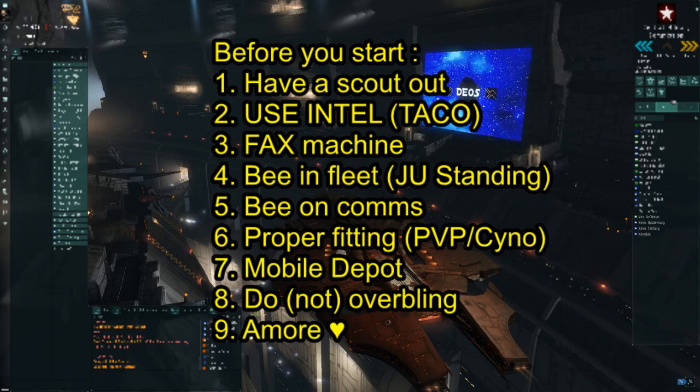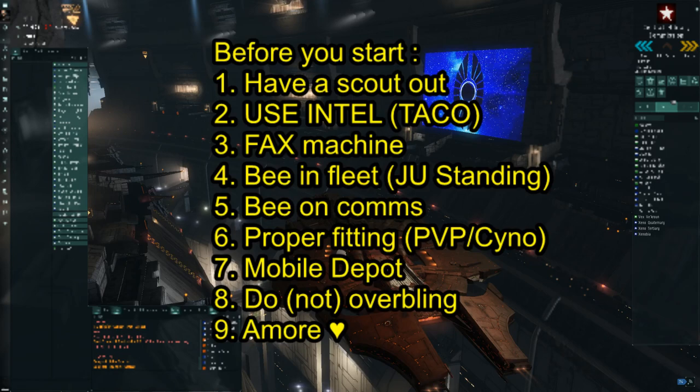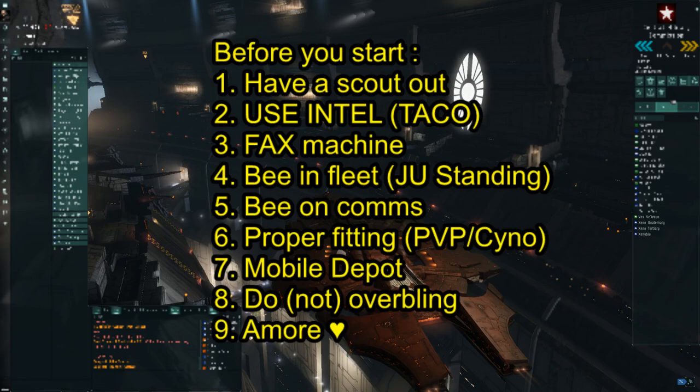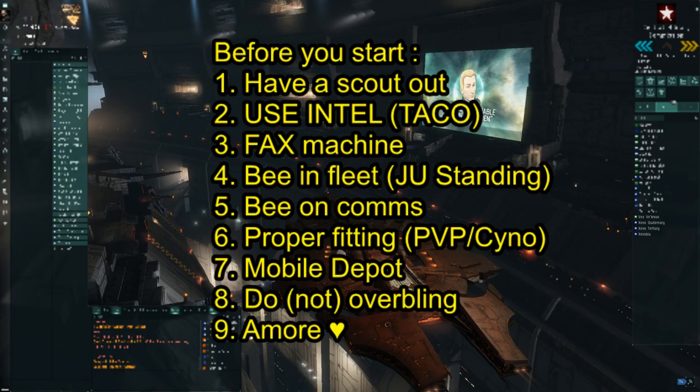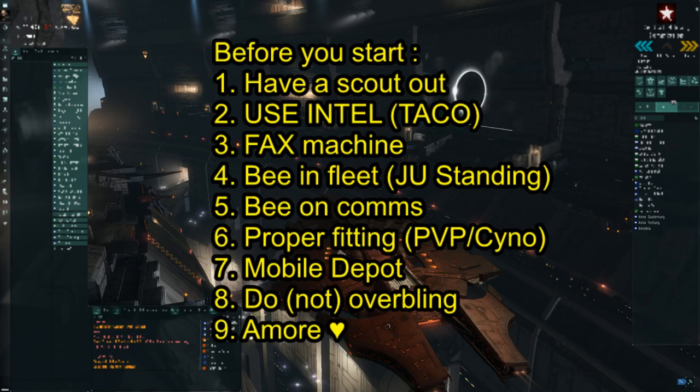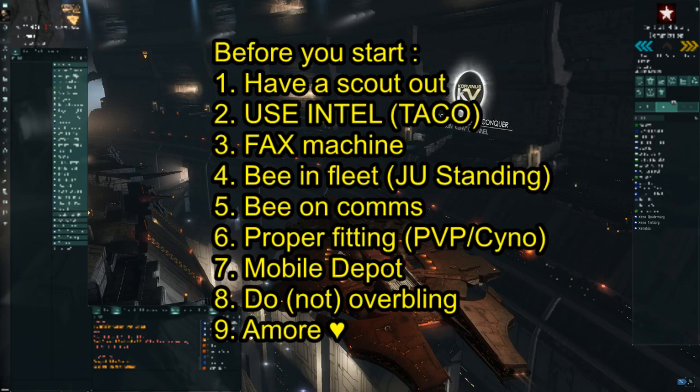With Eve, you can do many things in advance to stay safe and alive. Before you even start ratting, you may want to have a scout in the neighboring system. Don't have your scout five jumps up the pipe, because if a wormhole opens in between, you won't see that and you'll be surprised if an enemy fleet enters your system. A scout in the next system will give you 100% reliable intel, and if you're flying a capital ship, you should have one — there's no excuse.